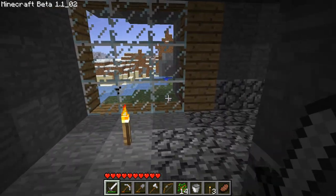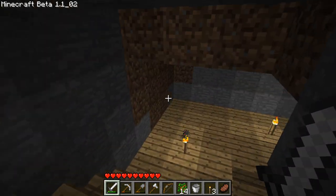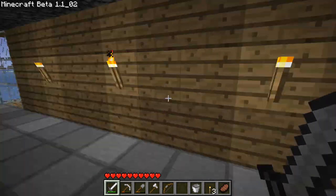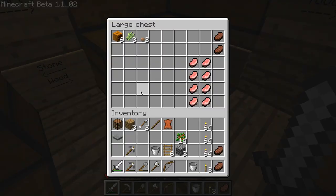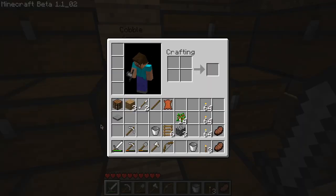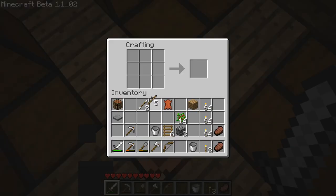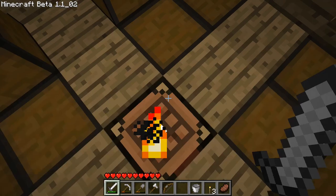Actually, I'll go get some sand because we need that. Maybe we should explore a bit because we don't have much sand nearby. I'll also go get another shovel real quick because this shovel isn't going to last long — let's just make a stone one, or two. This is literally the last of our wood right here.